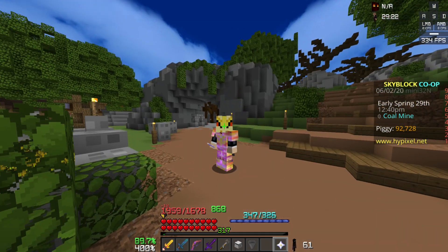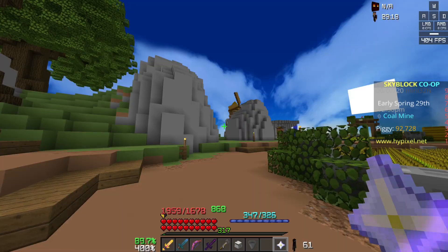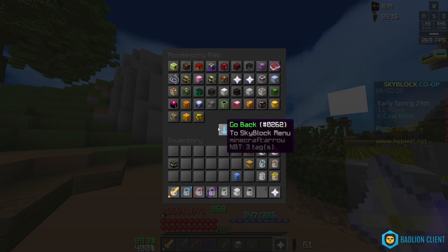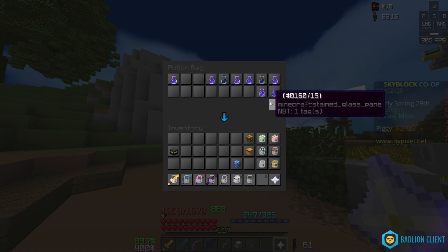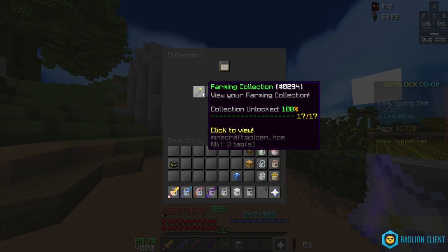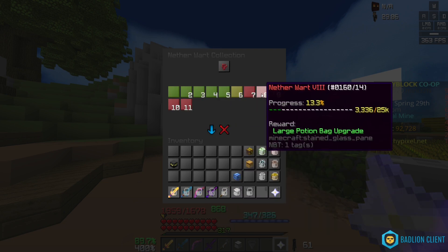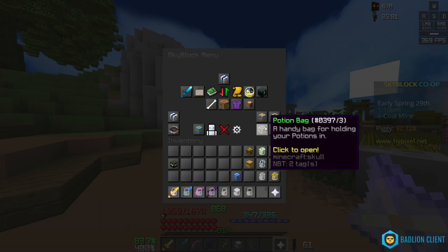The next thing to talk about is the three new bag upgrades. The first one — sadly, no accessory bag upgrade, Hypixel is still a boomer — is the potion bag upgrade. I don't have it unlocked, but you can actually get a third row. I believe this is unlocked in the nether wart collection right around here. Large potion bag upgrade, massive potion bag upgrade. So that's a pretty nice one.